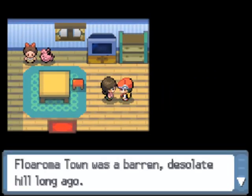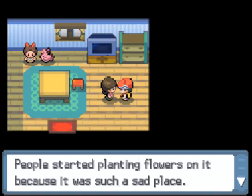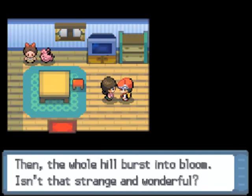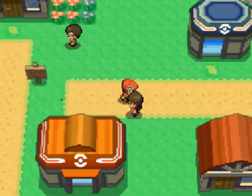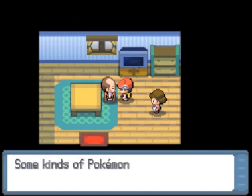Let's see what this woman has to say. Floaroma Town was a barren, desolate hill long ago. People started planting flowers on it because it was such a sad place, but nothing would grow. People didn't know what to do. And then one day, someone expressed thanks for the blessings of nature. Then the whole hill burst into bloom. Kind of a cautionary tale, especially in today's times, about environment and keeping nature around.